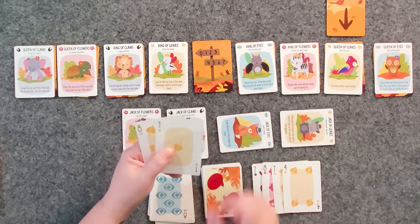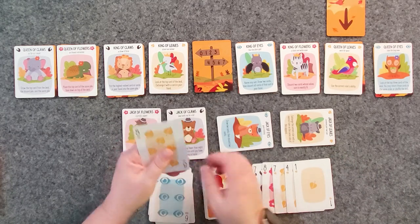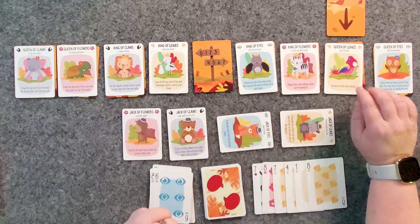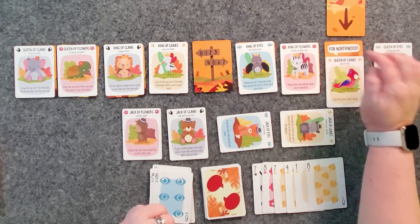With this one I can beat the one, and this one I'm going to beat with an eight. I'm out of cards, and that leaves me with six cards. Six cards means we win this dialogue and we have brought the queen of leaves over to our side.